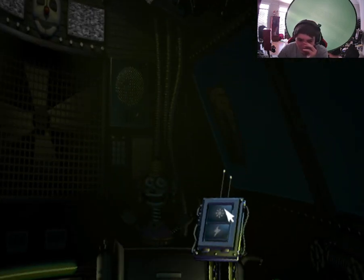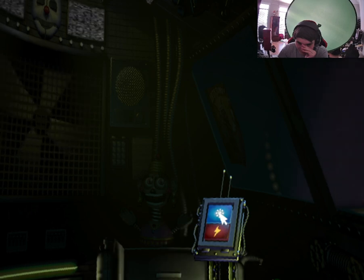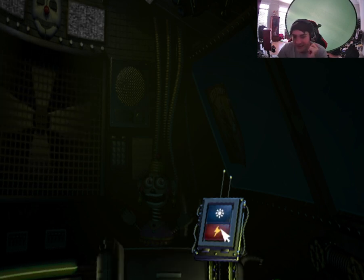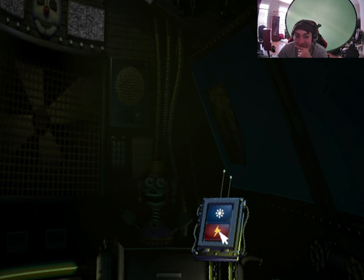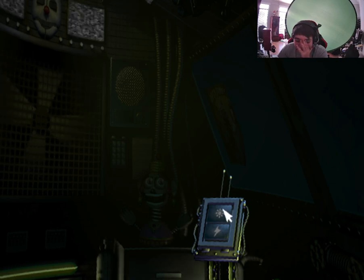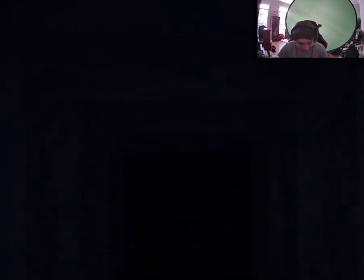Now view the window to your right — this is the Fun Time Auditorium where Funtime Foxy encourages kids to play and share. Try the light, let's see what Funtime Foxy is up to. Not there either — he is taking the day off. Let's motivate Funtime Foxy with a controlled shock. Let's try another controlled shock. Everything about Foxy is in perfect working order — great job.